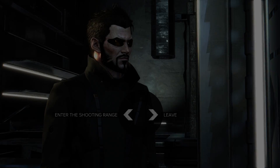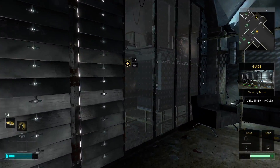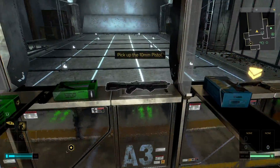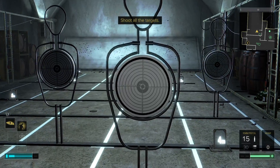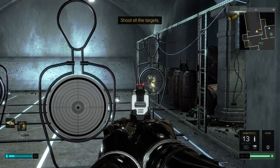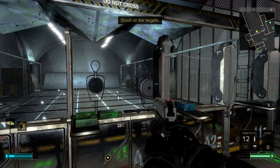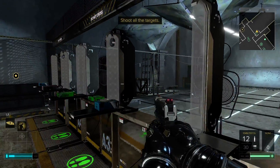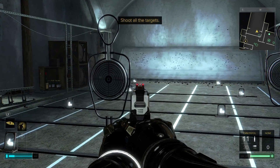Alright, let's try the shooting range to see what the hell it is. Take your clothes off, gotta get naked for this — I'm only shooting in the buff. What? I shot them all. It said shoot all the targets. I shot all three targets. Oh, they want me to shoot them down.